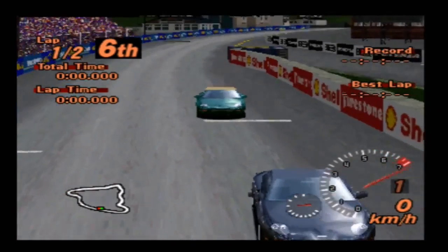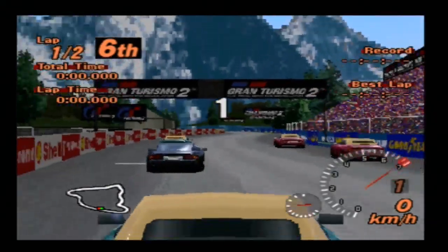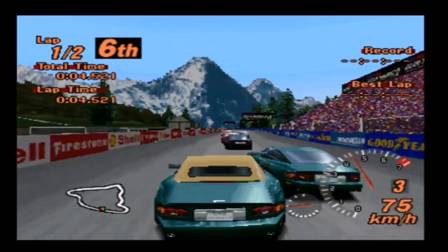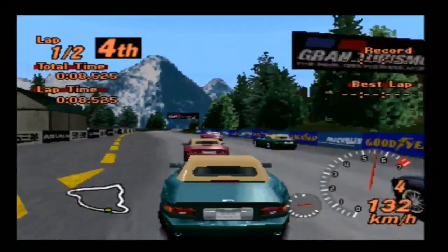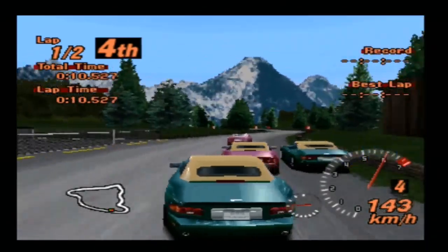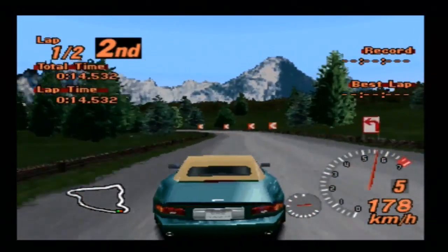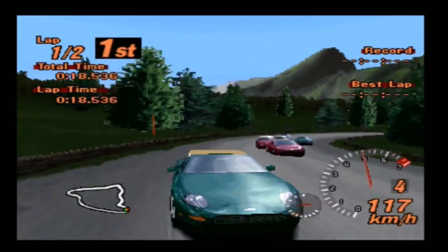We have headed to Grindelwald for our first race with the Aston Martin DB7, which is an awfully, awfully loud vehicle apparently. Let's see how well we do here. I have upgraded the suspension, because if I remember rightly from when I used this car in a previous episode, it had kind of wobbly suspension. Also, there are a hell of a lot of Volantes in this race — there are four Volantes to two Coupes, which is kind of strange.